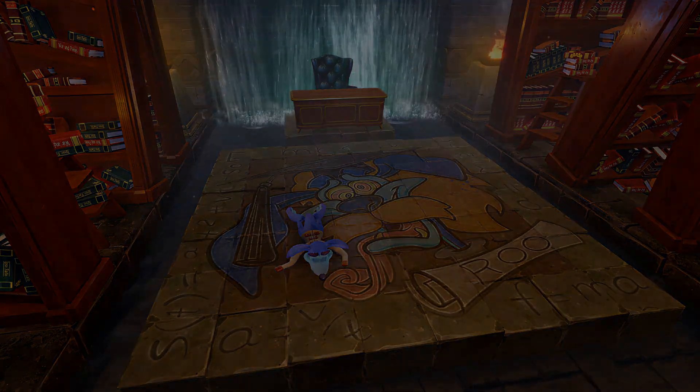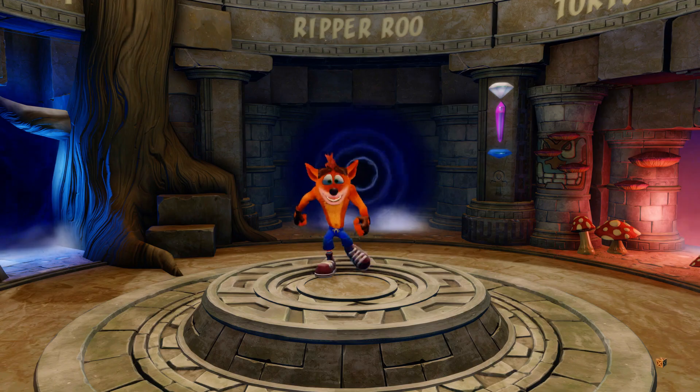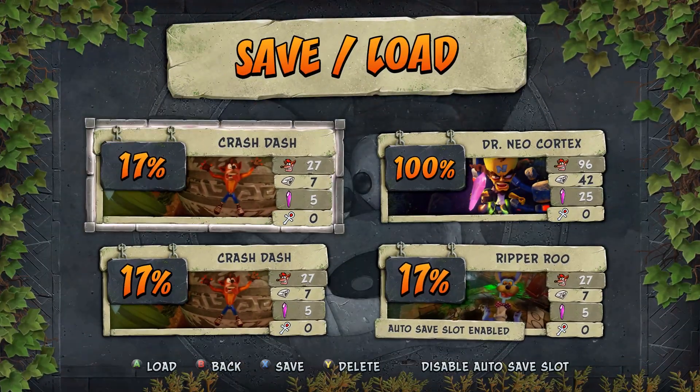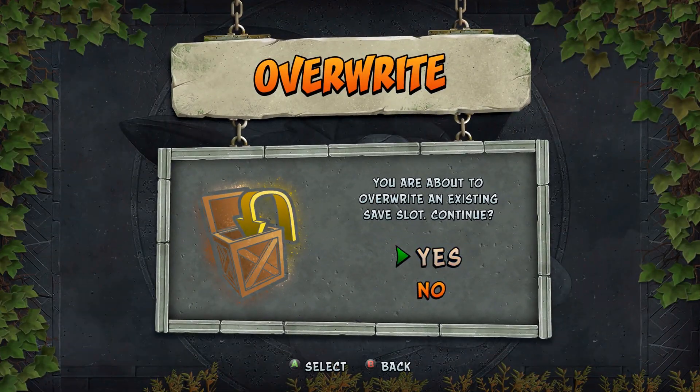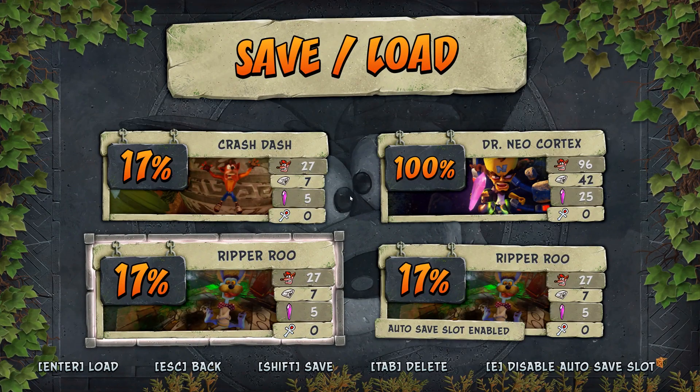One little fun fact about Ripper Roo's level here — there's a lot of physics and mathematical equations on the walls, which I think is kind of funny and cool at the same time. Math is one of my favorite subjects, but I digress. So that's it for part two — I'll catch you in the next one, folks. Later and bye!